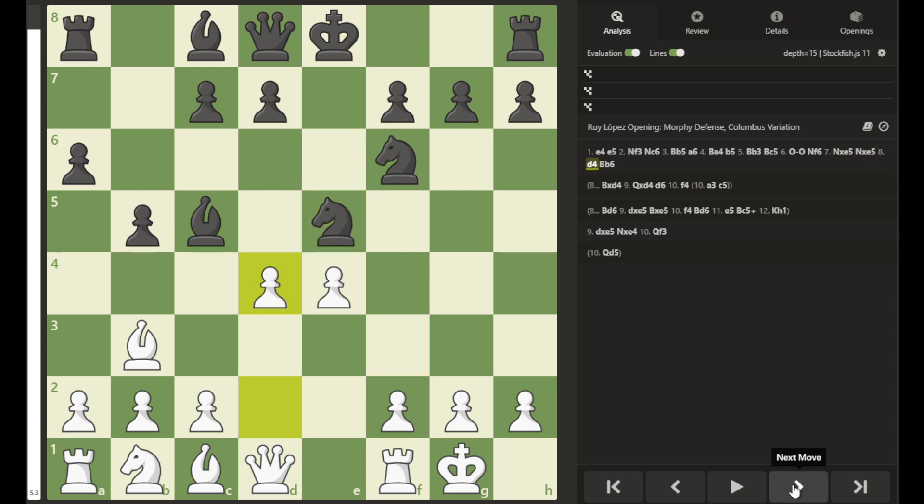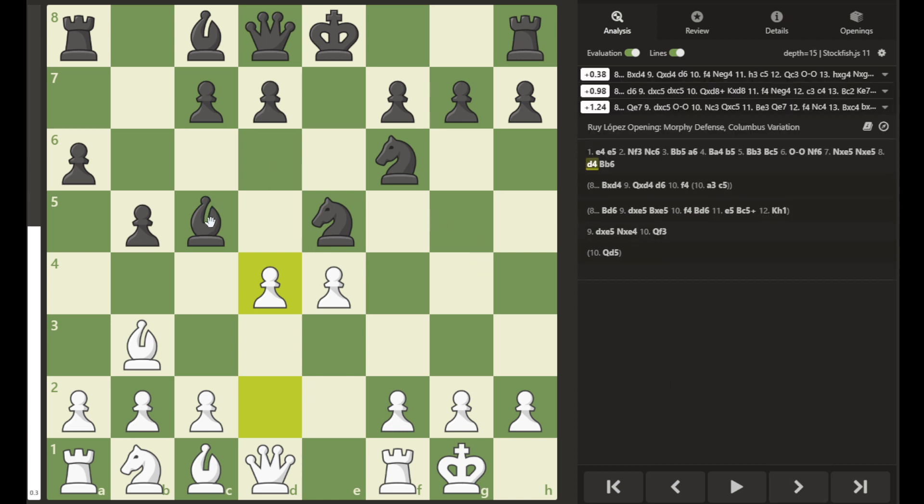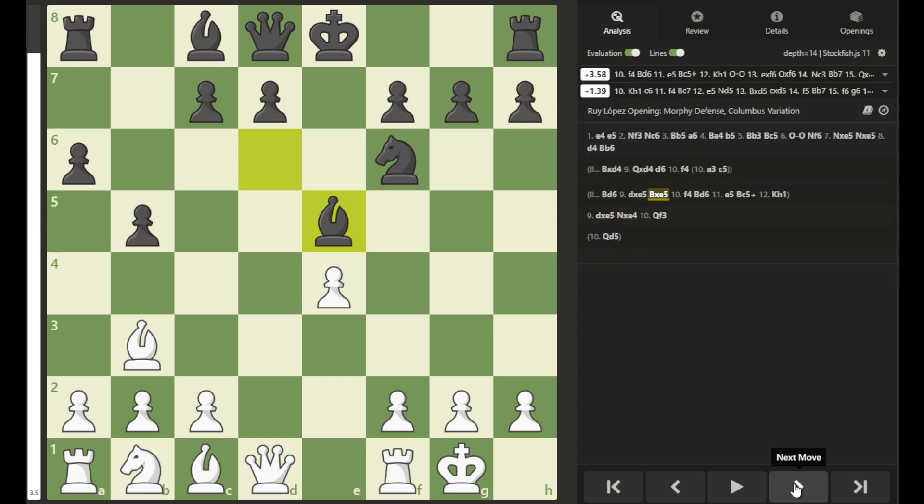To quickly review those moves: the knight sacrifices itself temporarily, recapture, then the fork. In the first example the bishop retreated to b6, but the bishop may also retreat to d6.